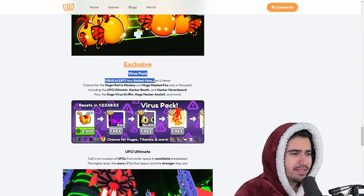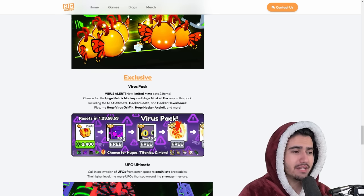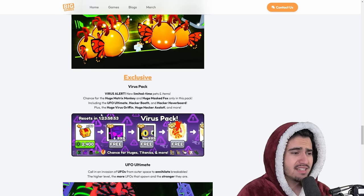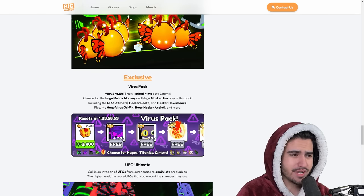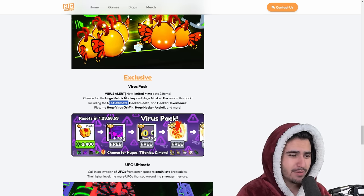Of course we got the virus pack. Inside the virus pack you have a chance at getting the huge matrix monkey as well as the huge masked fox. Besides that, you can also get the UFO ultimate, hacker booth, hacker hoverboard, huge virus Griffin, huge hacker axolotl, and more. Nothing very exciting — I guess some people will open this to get the UFO ultimate, but it didn't look that useful. It says: call an innovation of UFOs to annihilate breakables; the higher the level, the more UFOs that spawn and the stronger they are.